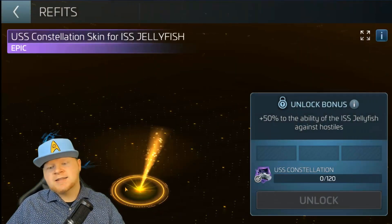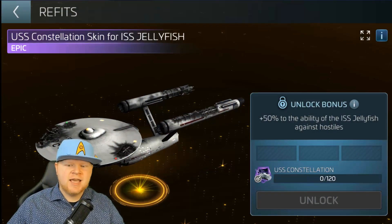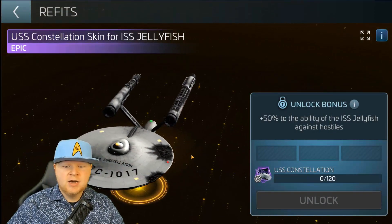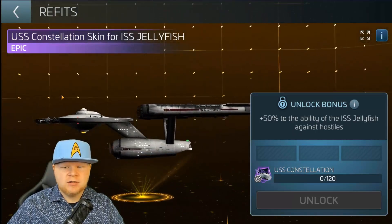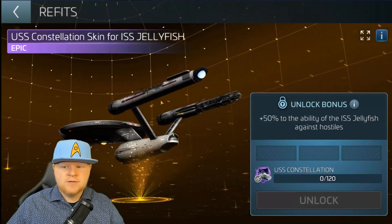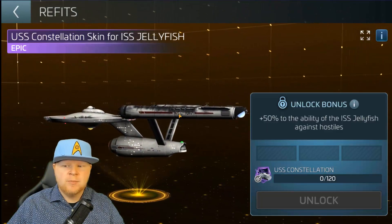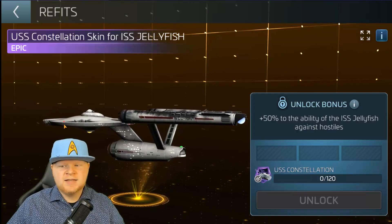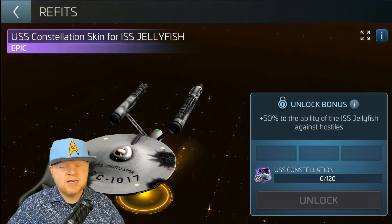You've got for your ISS Jelly the USS Constellation Damaged Skin — the Battle Damaged Edition. Looks like one we're about to throw into a Doomsday Machine. All the different damage marks everywhere. They even took the time to fix the number and put the right number on the nacelle — it's not 1701, it's 1017. I appreciate the attention to detail there.